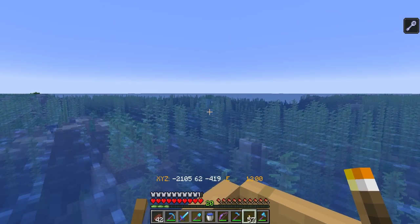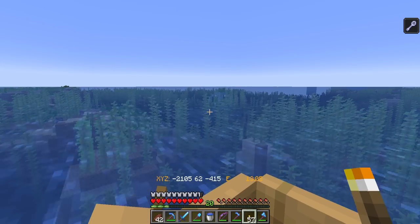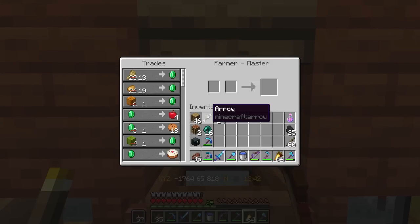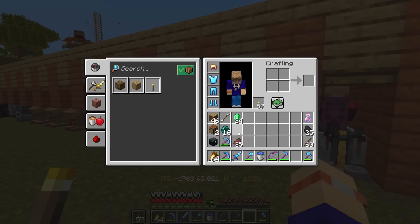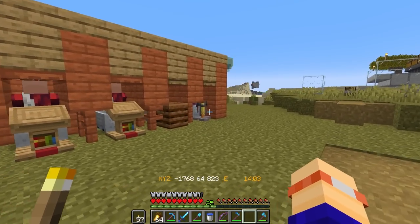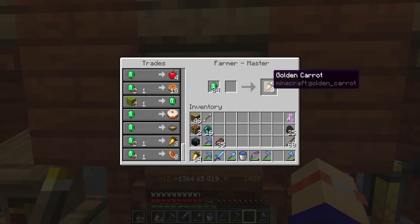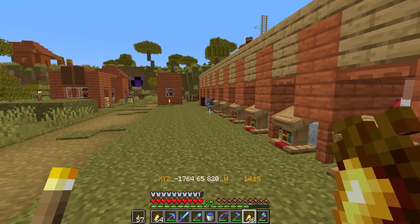On my way back, I found myself an ocean monument and been given mining fatigue. Although conquering this will have to be a project for another day. Back at home, the final villager I need for now is in place and he's been zombified and cured, all so he can sell me golden carrots. I do love steak and it's probably my favourite food in the game, but it's just so much easier to trade for food rather than waiting for the cows to grow up. With him in place, I now need to start the massive, massive task of resource gathering to build my base.